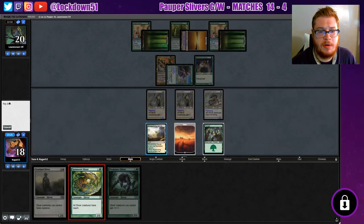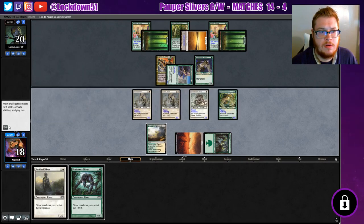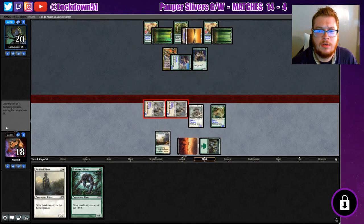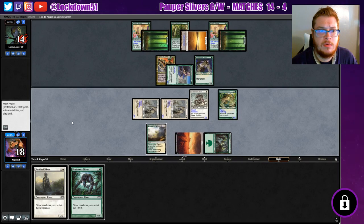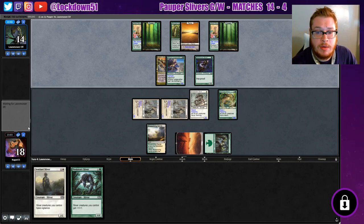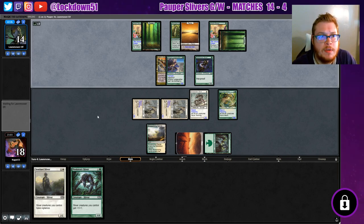Guess what - we have a Spinneret, fortunately. We're gonna just tech in with these so we can have two blockers up for the Ledgewalker if we need to. I think that's the best bet. But they may not try to attack now that we have something that can block them, so we'll see. Still got three cards in their hand.